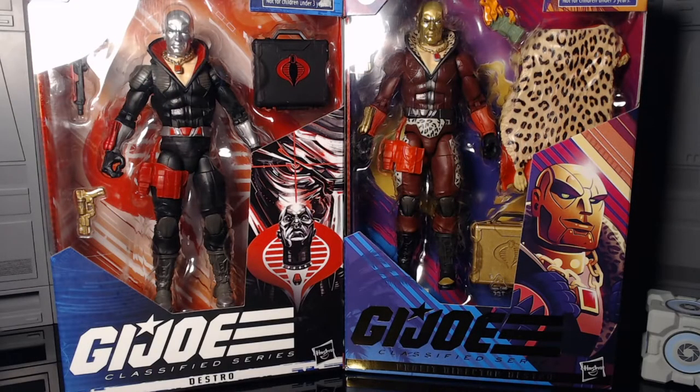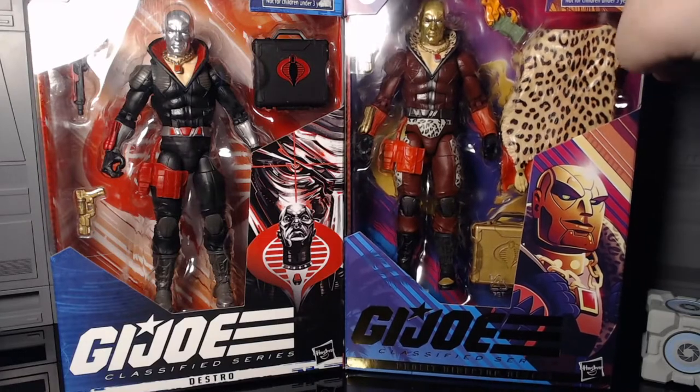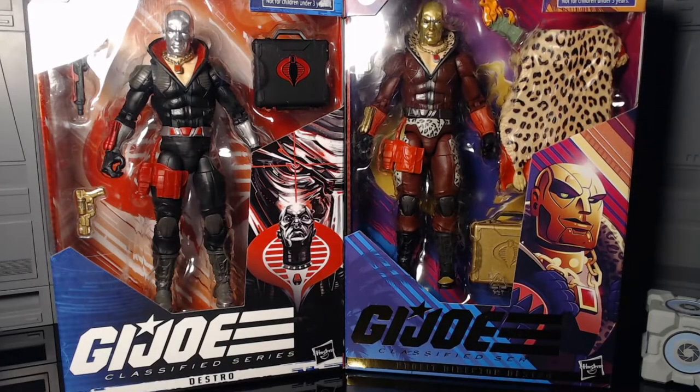Welcome back, it's Zero with another figure review — actually two reviews. We've got the GI Joe Classified Destro and Profit Director Destro. That's right, we've got the right-hand man without a plan, the one who always messes up and pisses off Cobra Commander. We've got pimp daddy Destro too. I'm doing a double review today since both figures have been out for a while — I picked them up at the same time and they arrived together.